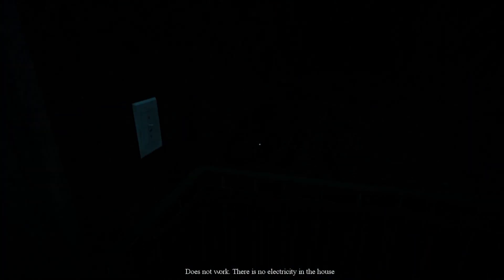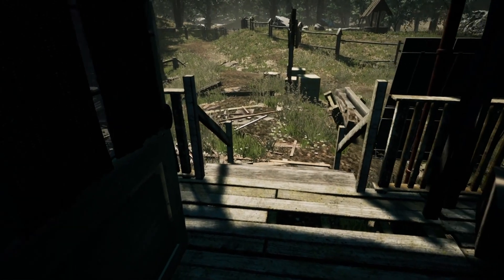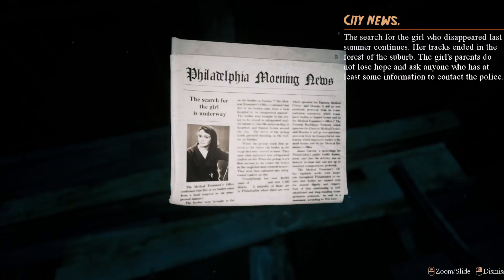There's no electricity in the house. Well, there's a solar panel out there — why isn't there electricity to the house? We've got to do something about these floors; somebody's going to trip and fall face first. City news: the search for the girl who disappeared last summer continues. Her tracks ended in the forest of the suburb. The girl's parents do not lose hope and ask anyone who has any information to contact the police.